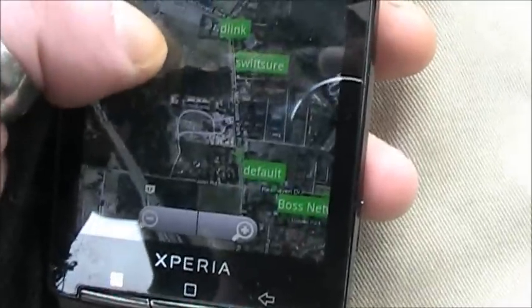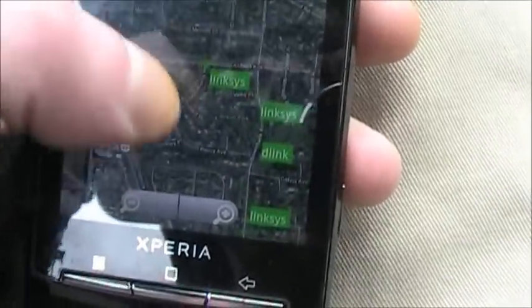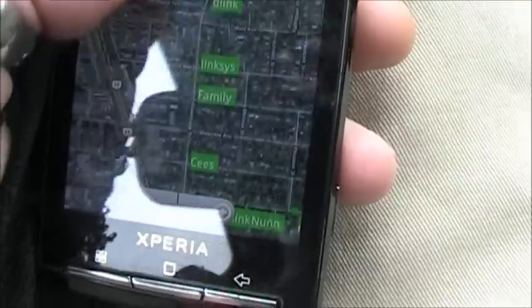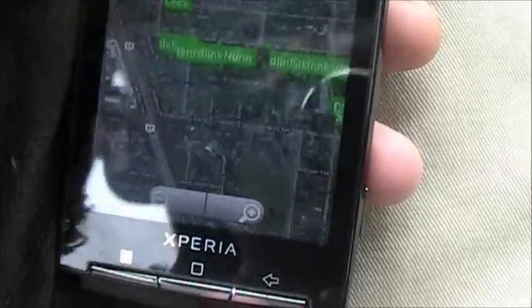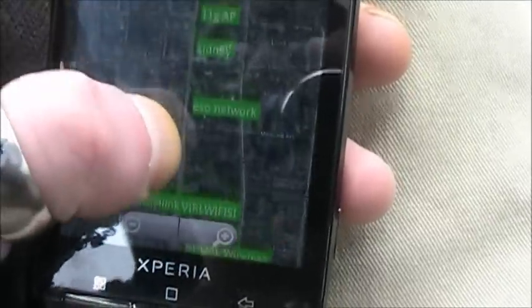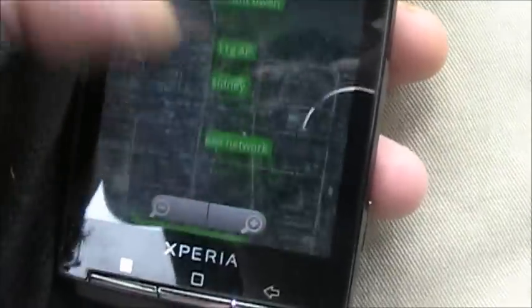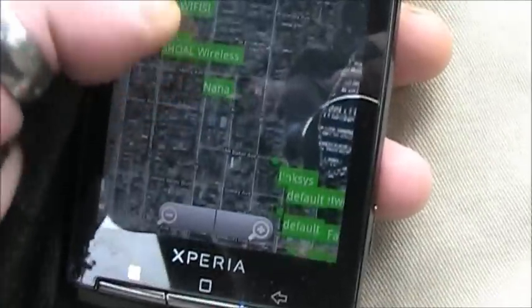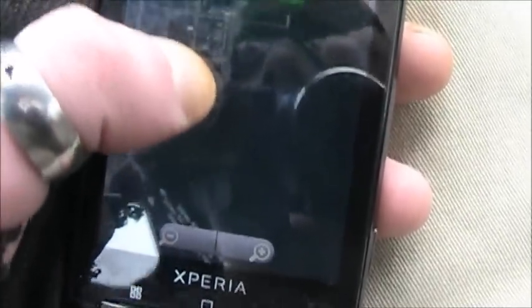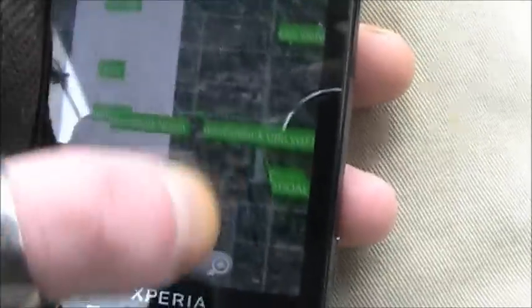I wonder what the password for that is. That's a lot of Linksys SYS1s and D-Link. But see, like, this is once you're in town — these are all just totally open. And this is just off the antenna on this phone, which is nothing compared to a laptop or even a netbook. There's a bunch more there — D-Link.